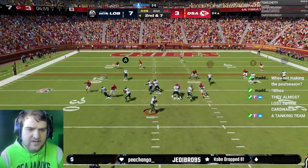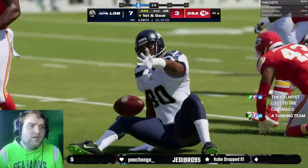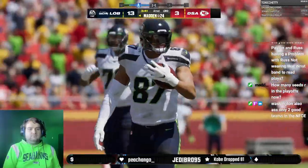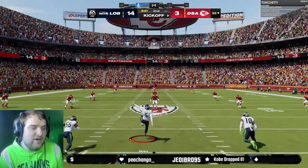After a three-yard run making it second and seven, the opponent goes to Jerry Rice underneath, getting to the first down marker. I try to make a play... and I totally meant to do that. That was the plan the entire time. You can see how nonchalantly I totally meant to do that — I don't know what you're talking about.